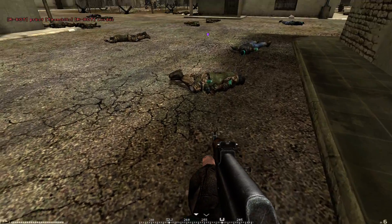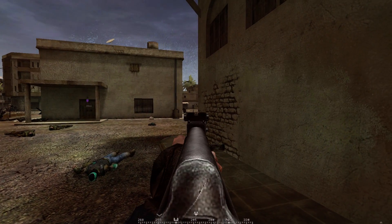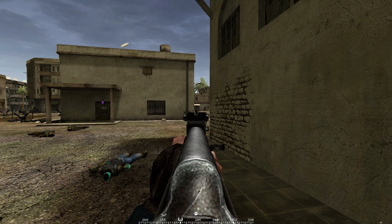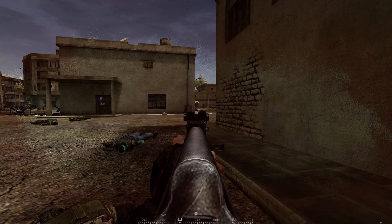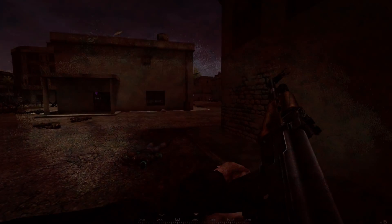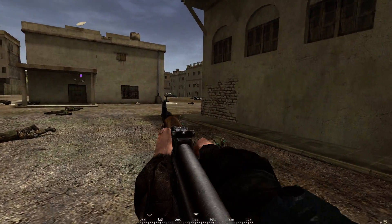You can see some friendly soldiers here. You can pick up their kits and equipment. When you hear an empty clicking sound, your magazine is empty.